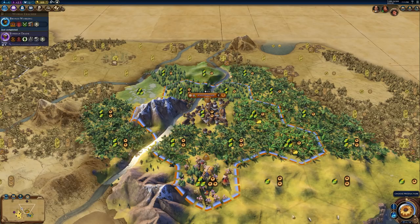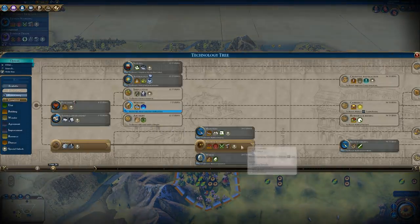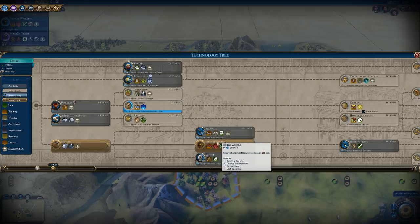To unlock the encampment and to be able to build it, all you have to do is research Bronze Working, which is a pretty simple tech to get. All you have to do is go through Mining and then Bronze Working will become available. It is very easy to boost Bronze Working as well — all you have to do is kill three barbarians, which a lot of the times can just naturally happen, especially if a barbarian camp gets awakened upon your city. The barbs will normally just come and suicide off your capital, which can then boost Bronze Working.